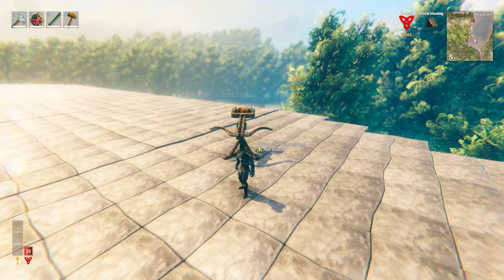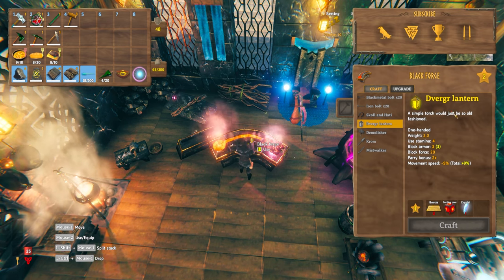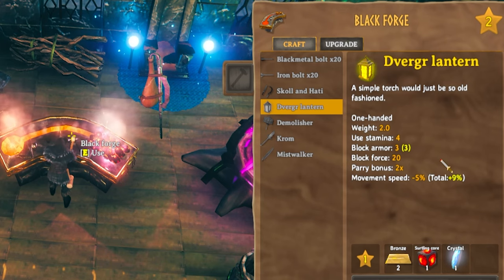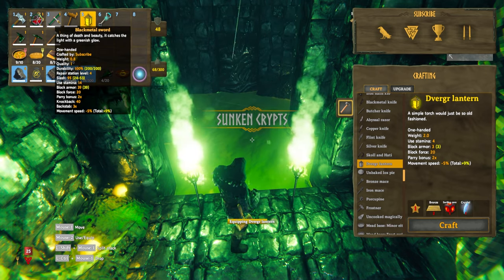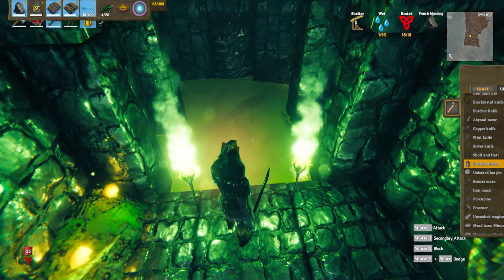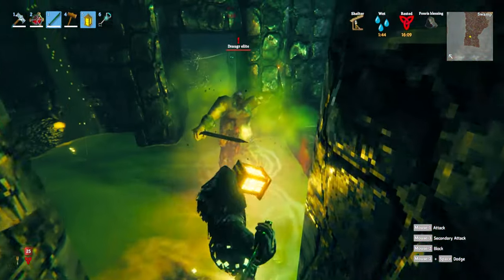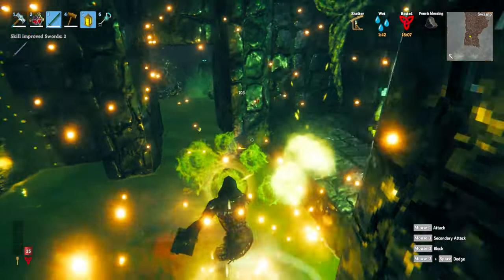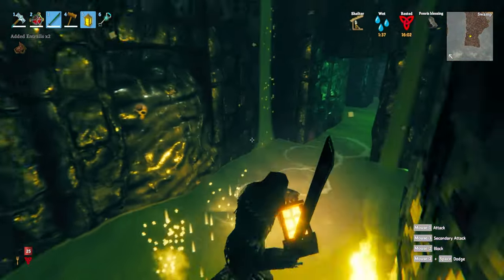Another thing we can make at the Black Forge is the Dverger lantern. Pay attention to the fact that you can actually block and parry with this, which is going to be quite useful. The reason the lantern can be quite useful is we can equip it and also equip a sword at the same time — we can then see what we're doing in dungeons, and if we get attacked, we use it to block and also to parry enemies. It's a pretty cool lantern that you can walk around with to give you both light and a shield at the same time.